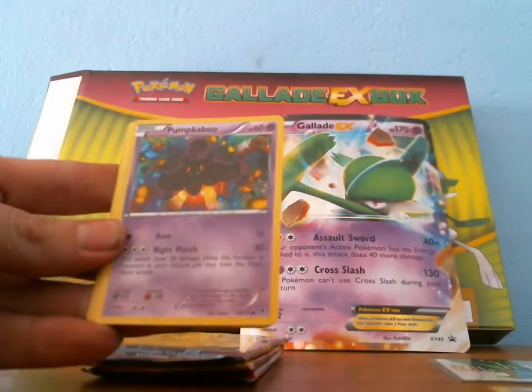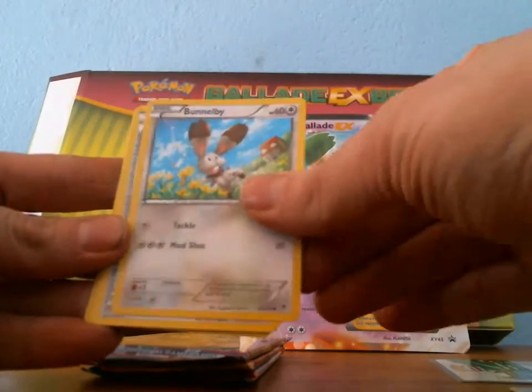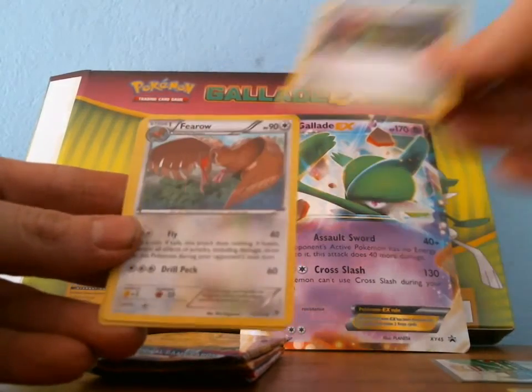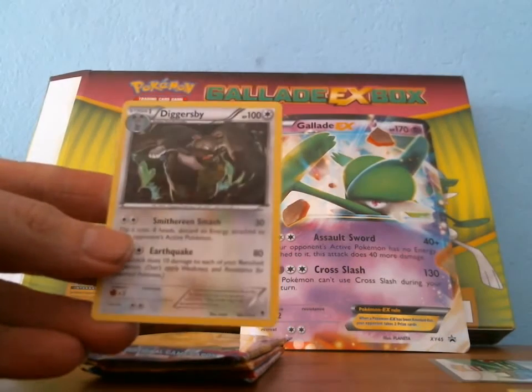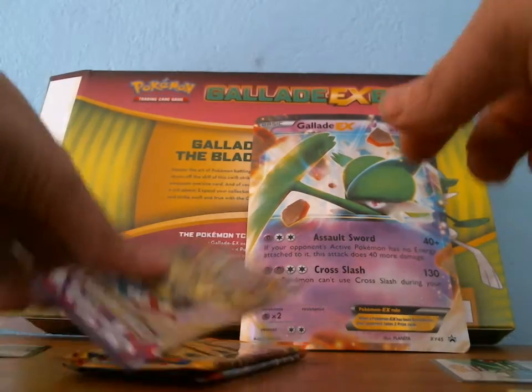I got a Chansey, Pumpkaboo, Goomy, Krabby, Bunnelby, Roller Skates, Dimension Valley, Firo, Reverse Frillish, and a rare Diggersby. First pack — kind of bad.